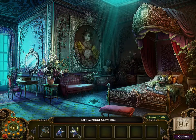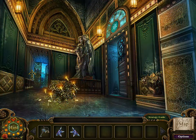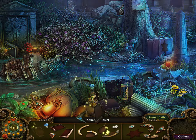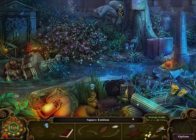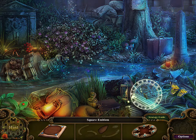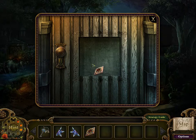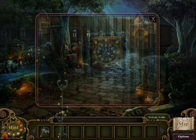We're going to work with the portrait on the left side of this, and we're going to need something to unlock that. Another one - and this is a square emblem, which is probably where the snowflakes go. What's behind this shed? Just that? I guess it's just a storage shed.